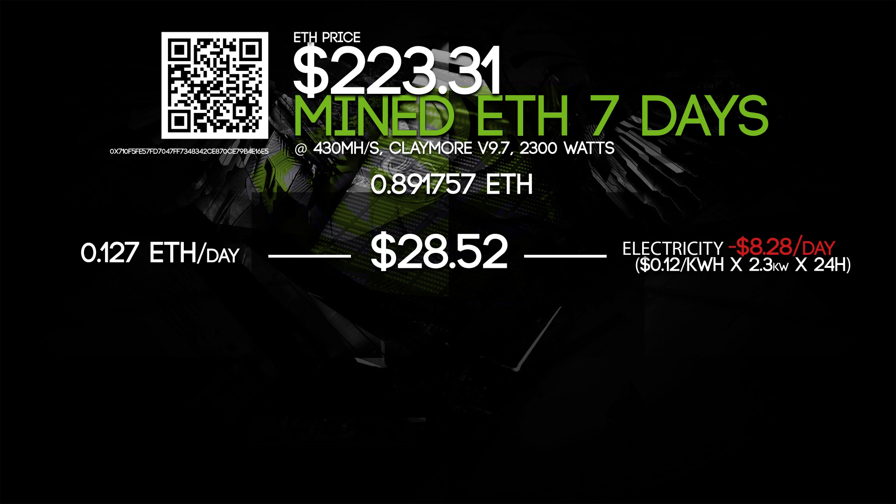Of course you need to calculate your electricity cost. At $0.12 per kilowatt-hour, with 2.3 kilowatts times 24 hours, that gives you the number shown on screen. If you have a different electricity cost, you'll need to change the 0.12 to your own rate and do the calculation yourself.